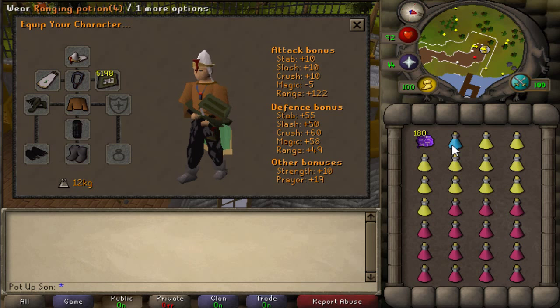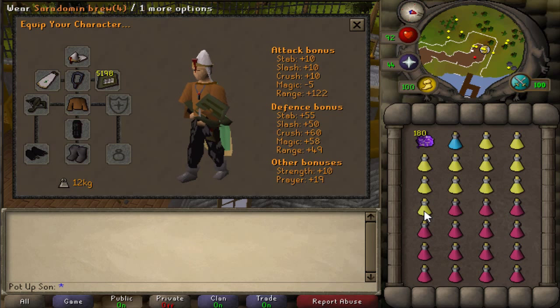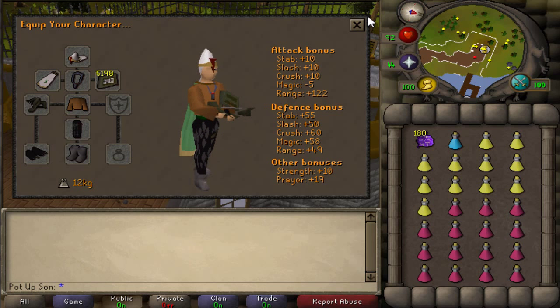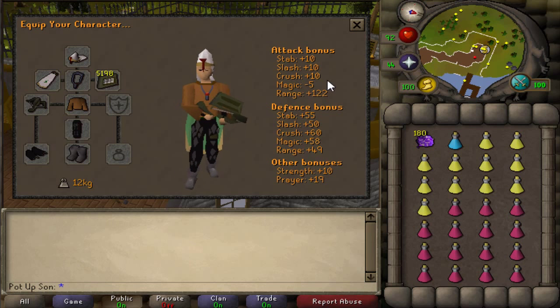Then obviously one range potion and then the sweets, and bring as many brews as you can past that level. If you are as low as 70 range I'd recommend bringing maybe 16 or 17 restores and then stacking up on more sweets because of the lack of range levels. But anywhere between that is the judgement really, so between 15 and 17 restores.